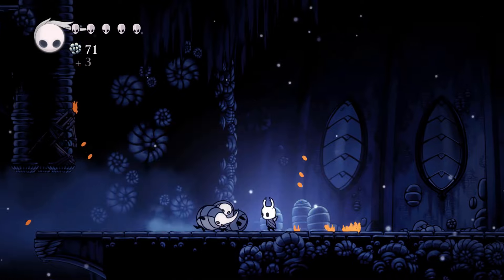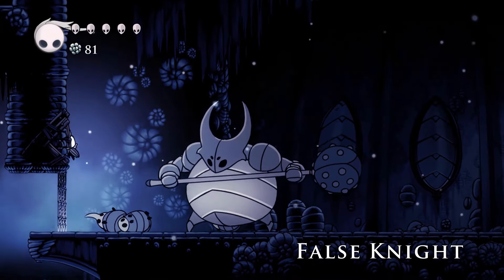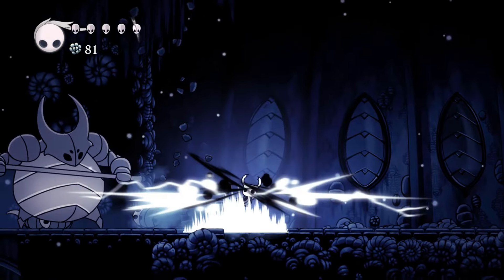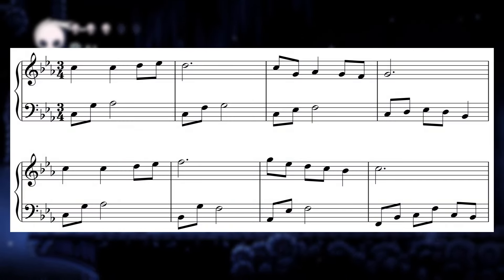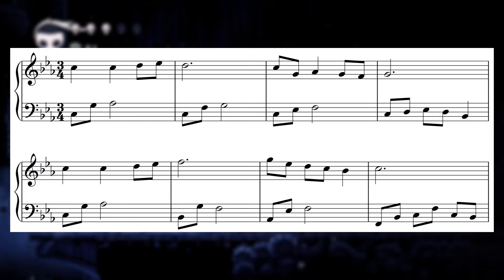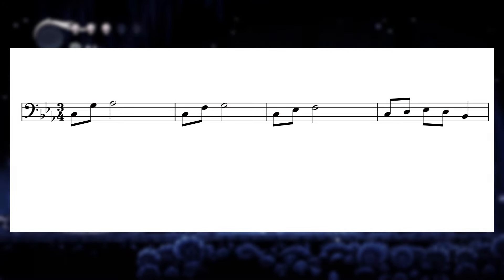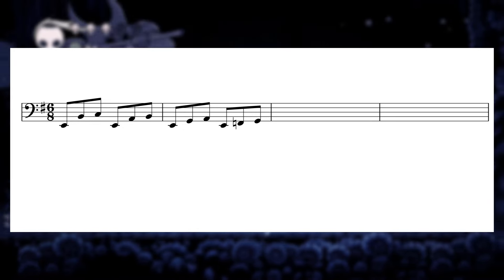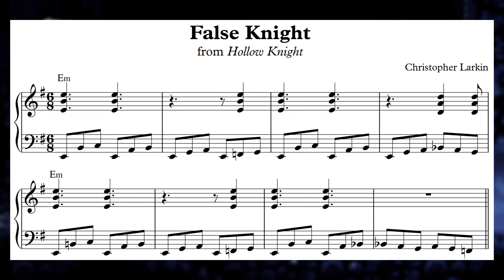There's another boss theme that makes use of these leitmotifs but achieves a very different kind of effect. The False Knight theme gives us the kind of bombastic and intense music you'd expect from a typical boss encounter, with time signature shifts, frequent modulations, and a powerful uptempo rolling bassline underpinning the whole thing. It's also one of the most faithful adaptations of the original Hollow Knight theme in the soundtrack, using the first three phrases of the melody as well as the accompaniment figure we outlined earlier. The accompaniment pattern is squished together from four bars of a slow 3/4 to two bars of a quick 6/8, and modified with a flat second scale degree replacing the second in the final bar, completely changing the original's pensive tone into the relentless high-energy attitude you'd want to accompany an exciting boss battle.